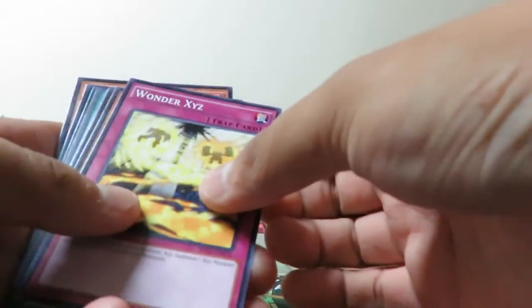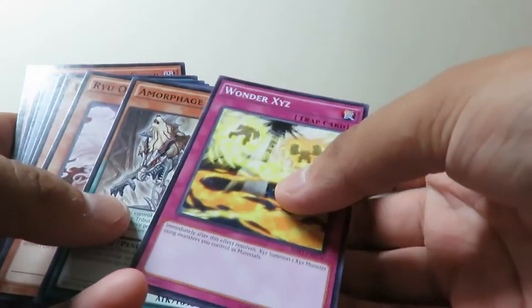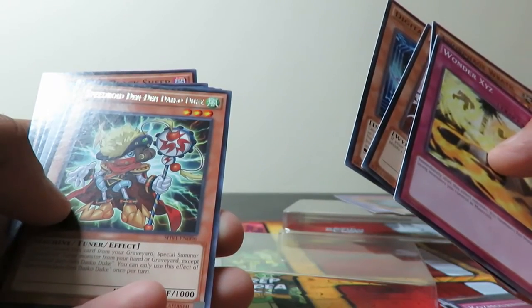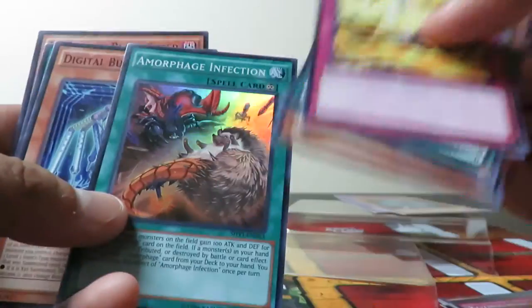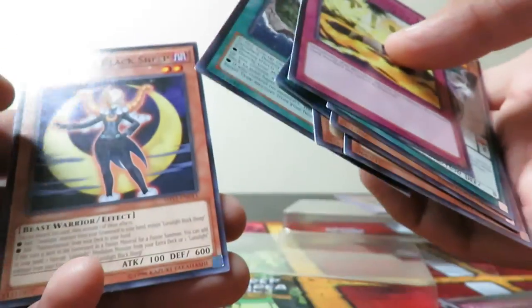Next we got Wonder XYZ. We'll just hope for at least one Performa Pal at this point. Digital Bug again — another Digital Bug. Speed Droid, I don't know how to really pronounce the name, another bad looking card. I think we got this one the other day maybe. And our last one — another Digital Bug card. Quite a bit of Digital Bugs and a lot of Luna Light cards.